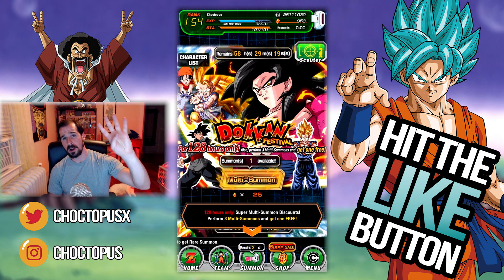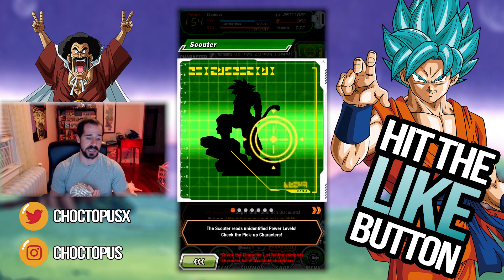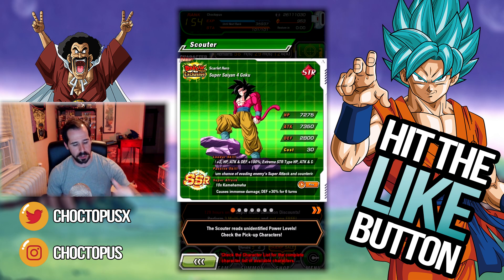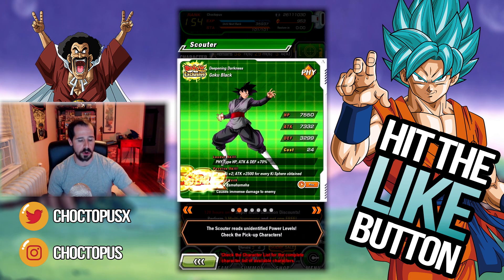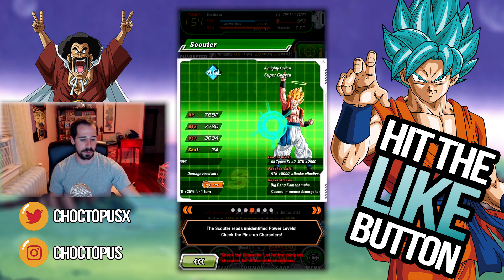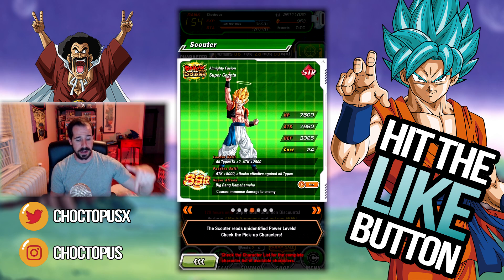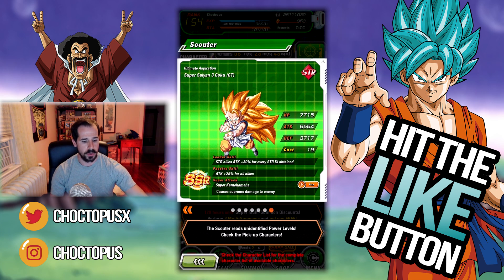Today we're going to do four SSJ4 Goku multi-summons and let's see what we can pull. It's going to cost us 105 stones and we're going to get four multi-summons. We're going for the banner exclusive — SSJ4 Goku — but you can also pull Goku Black, Super Vegito, which I used my blue stone to get so a dupe would be nice, Super Gogeta, Super Saiyan Trunks GT, Pan, Super Saiyan 3 Goku GT, and that's it.